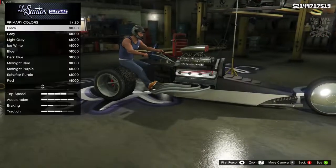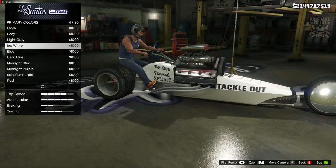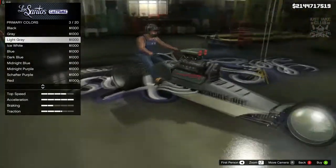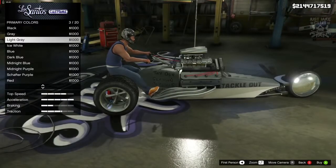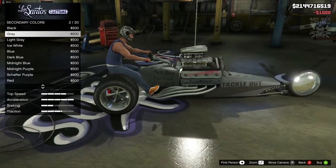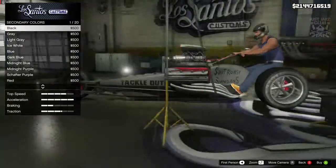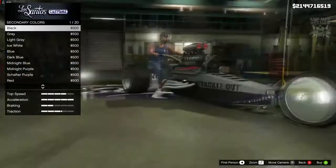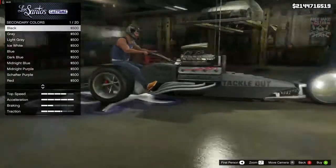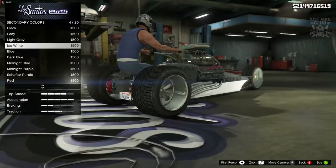Going matte — matte white actually looks pretty sweet, or the light gray looks cool. I'm going to go matte light gray for the primary. For the secondary I'll go matte as well, maybe black. I'm not sure we'll see much of the livery on the bottom part, but white looks cool — actually I think black looks better.